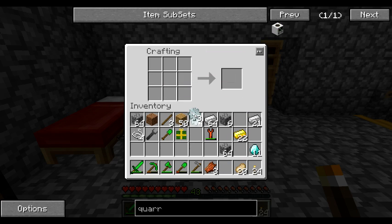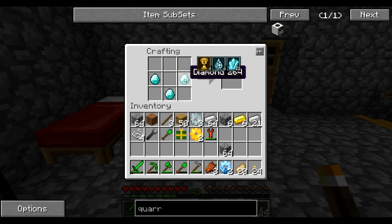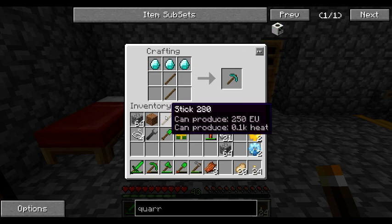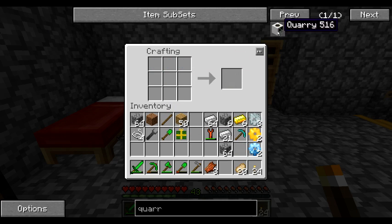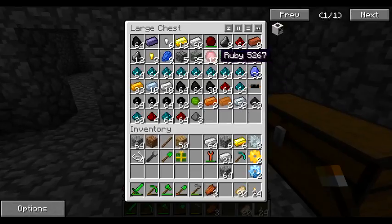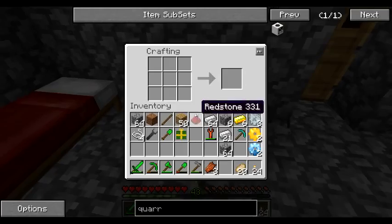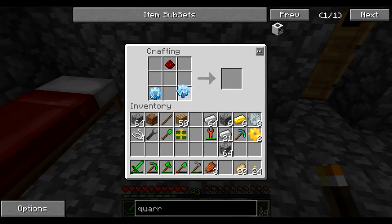Alright, so 3 I'm going to keep, 4 I'm going to turn into Gold, and 2 I'm going to keep, and 2 I'm going to turn into Diamond. Awesome, got these. Those 3 turn into Diamond pickaxe, and just a piece of Redstone. Redstone, Gold, this, and a pick. Awesome — Quarry!